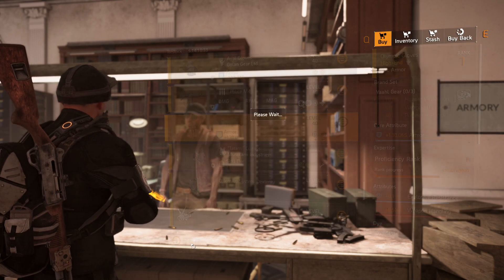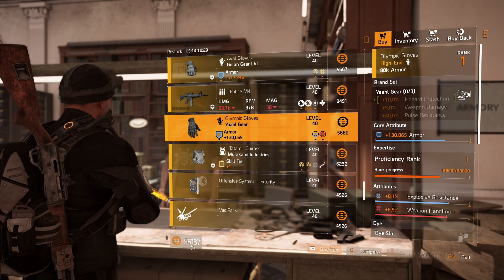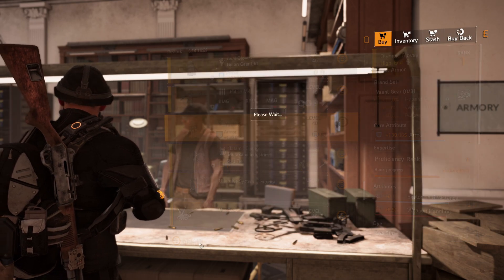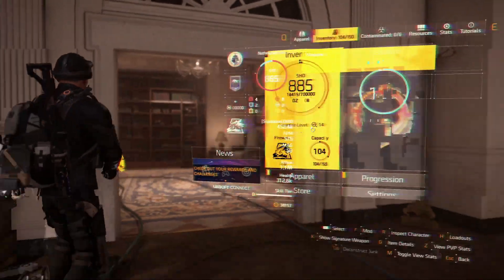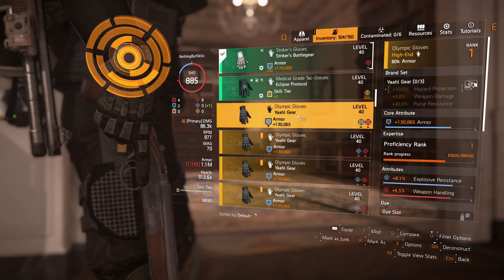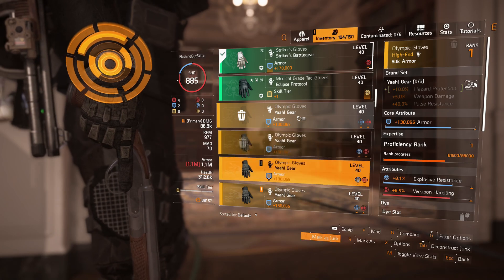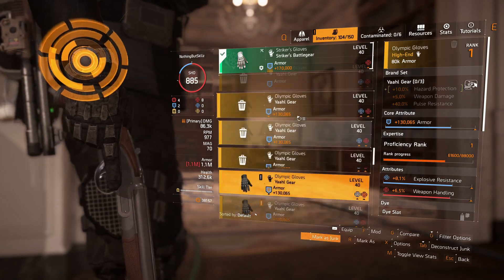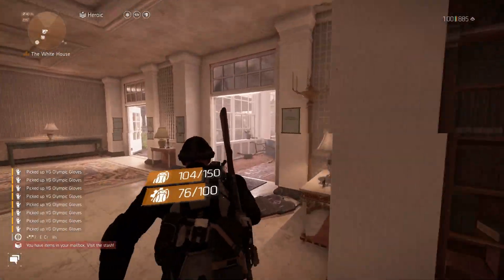We did quite a few already. I don't have a lot of cash on this account but you have all week to do this. You can literally just do this over and over — mark everything as junk, sell it, and we should get to about two and a half, almost three proficiency.